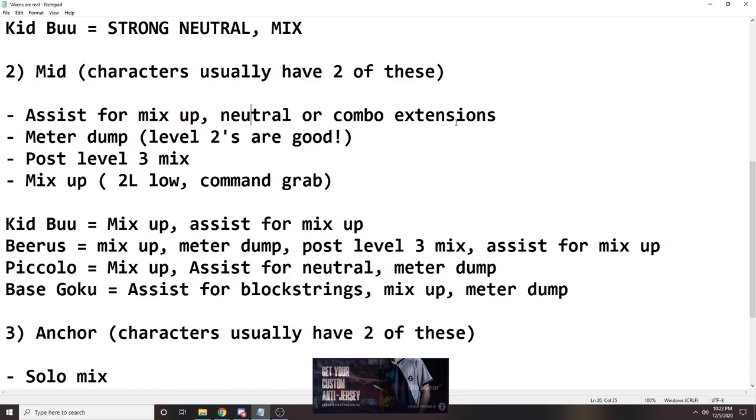This is like the base Goku A assist — as long as you know how to time it, good corner carry and good combo extensions. Or the Jiren A assist, for example. The mid character ideally has level 2s, but they don't have to. They do, however, do best when they can spend a lot of resources — strong EX moves, good level 2s, and combo extensions using meter. All important for the mid character.